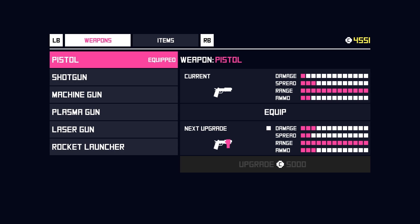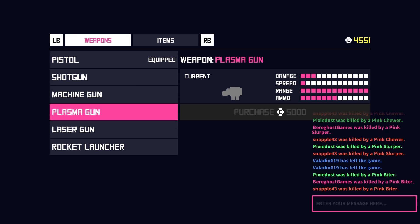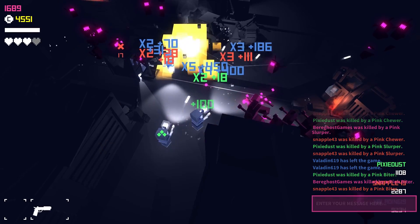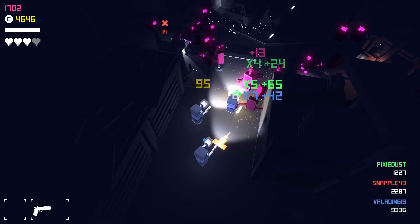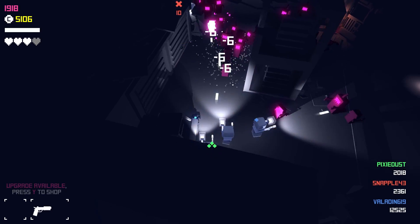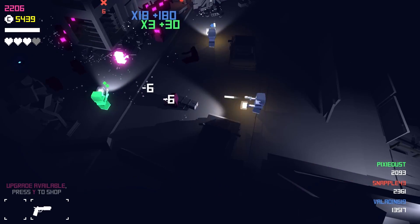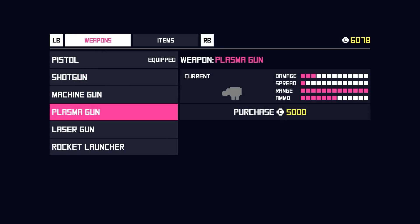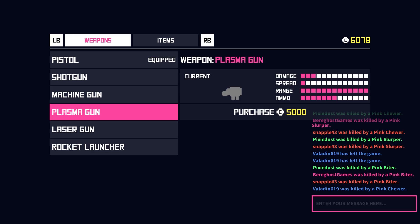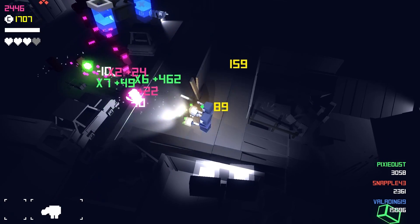I'm still alive, I haven't died yet. Same. A laser gun, huh? How do you place items? Whoa, what was that? Oh, red button by the way. We're in a hallway, guys — bad area to be in. How did I die? I got my plasma gun! Alright, I got a plasma gun too.